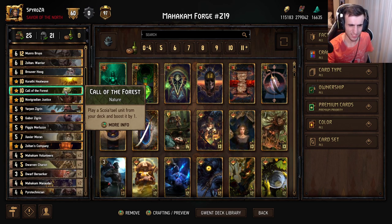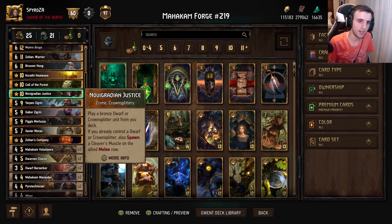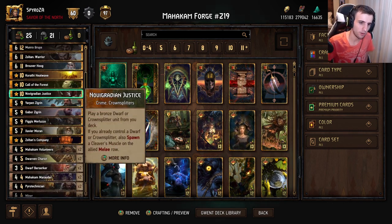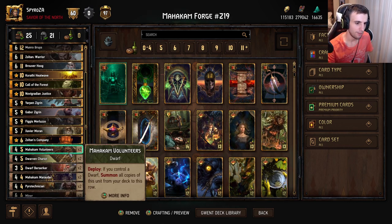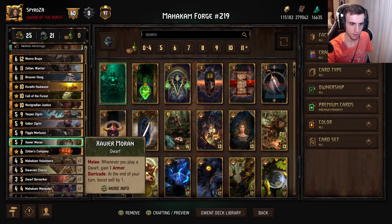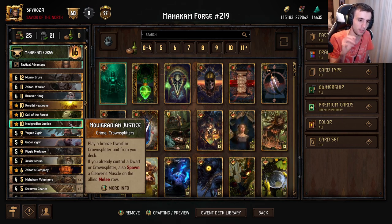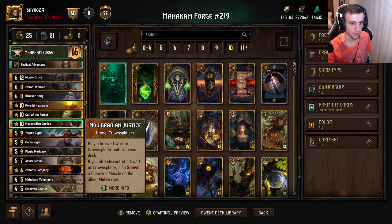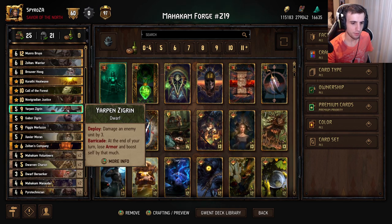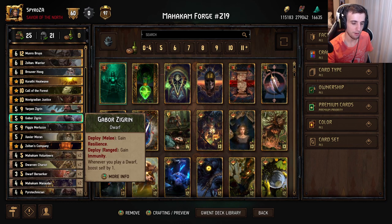We spoke about Bruva. Heatwave is just a nice form of removal. We have Call the Forest — we don't play Neuromancy because I wanted to squeeze a little more into the five-provision slot, so we downgrade Neuromancy for Call the Forest. We also play No Regret/Justice, which can play a bronze dwarf or Mac and Volunteers from your deck. This deck has so many dwarfs you have many targets. We also play Yopin — damage an enemy by three, and barricade: at the end of your turn lose all armor and boost self by however much armor was lost, another way to convert armor into points.